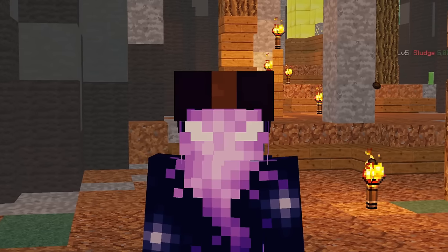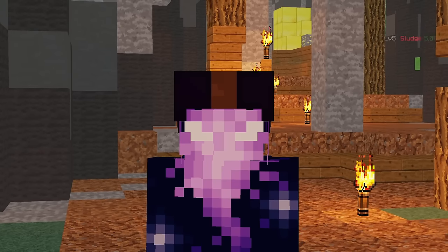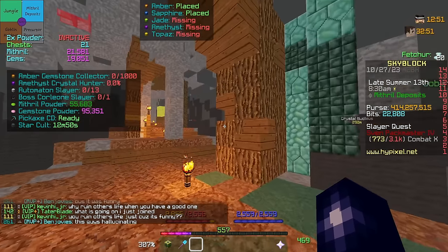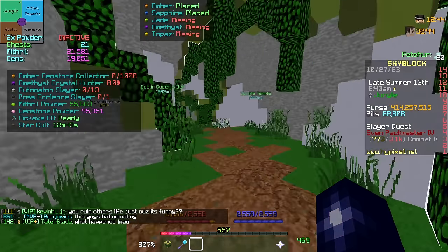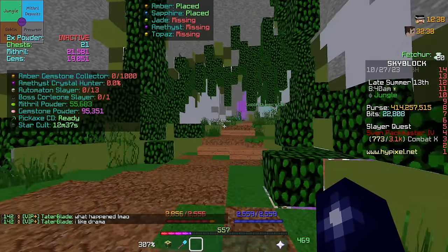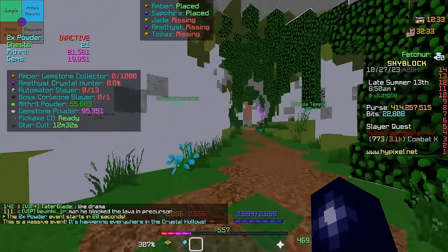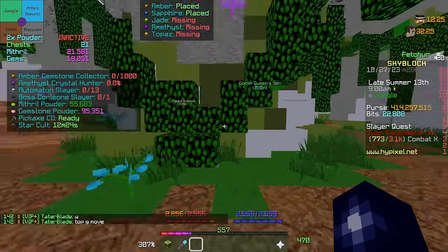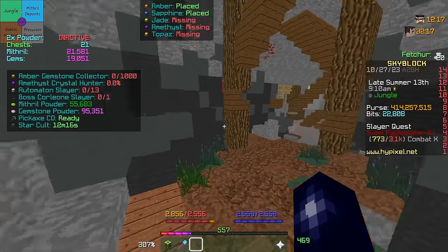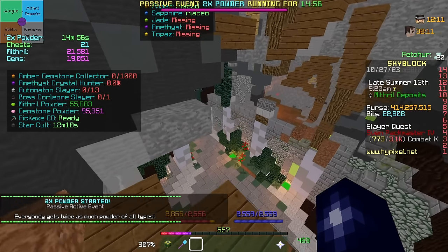With good gear under the right circumstances — within a Fiesta, potentially finding Jasper — you could potentially be making over 100 million coins per hour. Is that reality for most people most of the time? Absolutely not. Even though mining seems relatively straightforward, it's actually quite complex. There are so many different variables, and just because you have good gear doesn't mean you're going to make a lot of coins. Mining gemstones requires you to actually know what to do, and most of the time also requires decent mods.